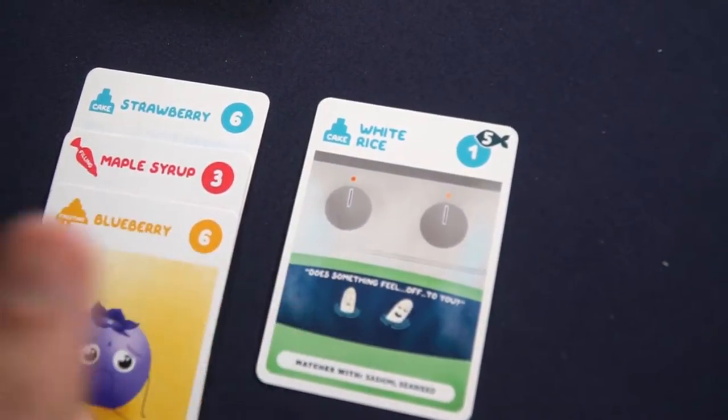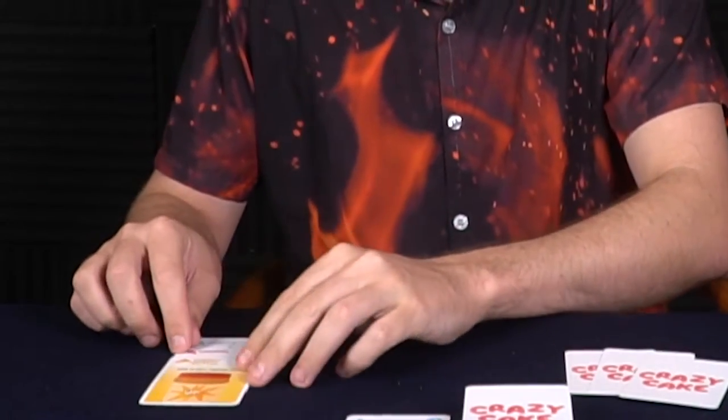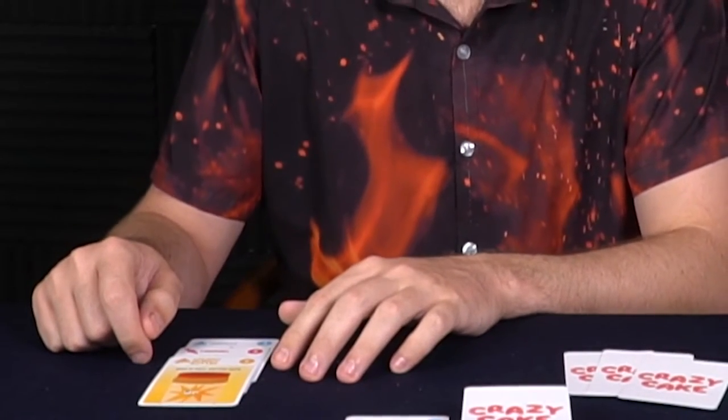You can build in any order you want, as long as you follow the three basic rules: first blue, then red, and finally yellow. For example, I've made a vanilla, caramel, chunky peanut butter cake. You do that three times. Whoever finishes building all three tiers first ends the game instantly, and players calculate their points.